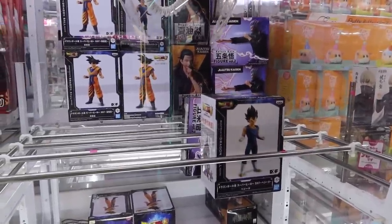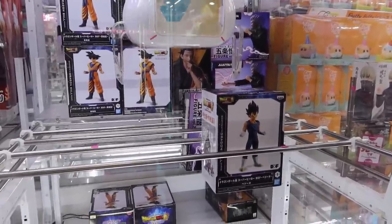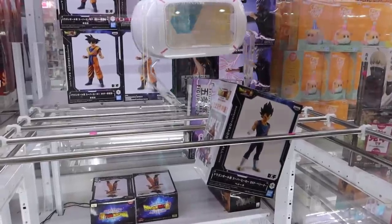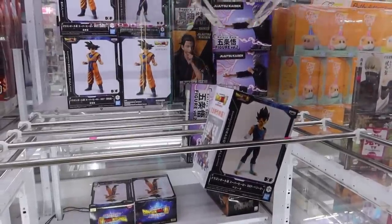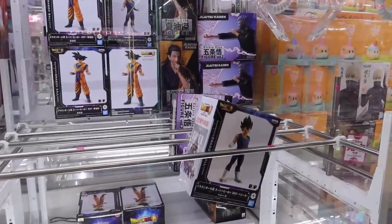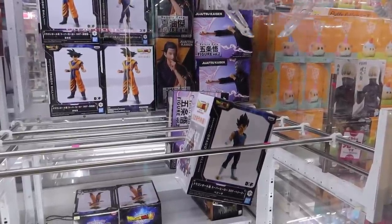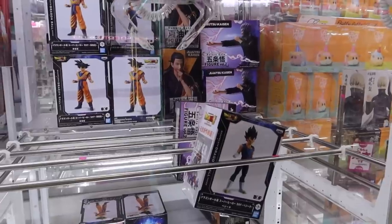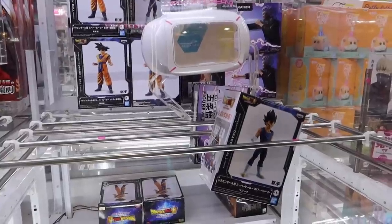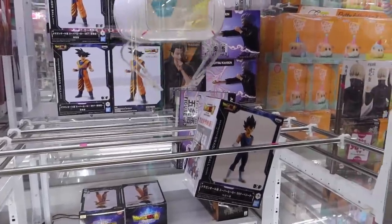I had another one put in — this one is Vegeta, also from Dragon Ball. That one didn't move that much, not like the first one — the first one was a sinker. They have another figure here that I want, but they can only put one at a time in because otherwise you could probably stop that one and this one with a box, and that's not how it's set up.